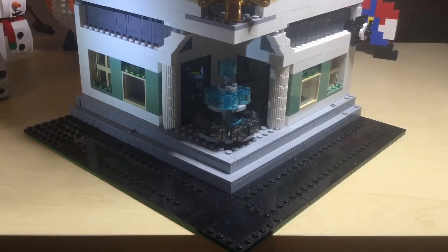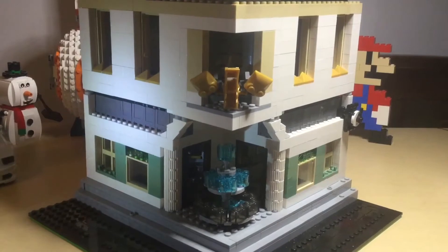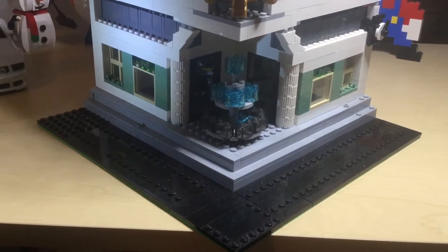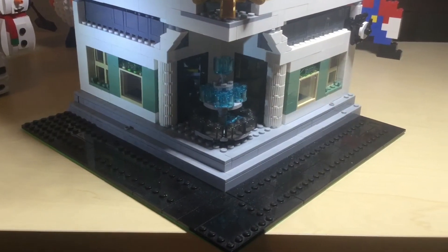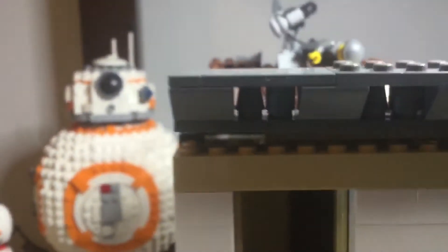When you look at this thing, the first thing you notice is probably this fountain or this gargoyle-ish looking thing. On the outside there are a few different things: of course the stone steps leading up to the bank itself, and also this window design here. The design doesn't look too great because it was supposed to look like a half circle, but it's half decent and looks okay with the rest of the stuff, so I decided to keep it.